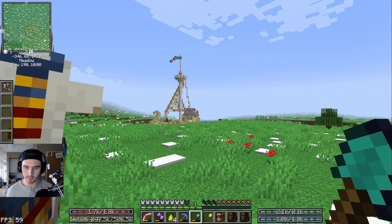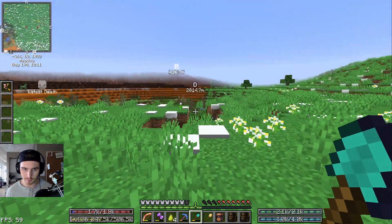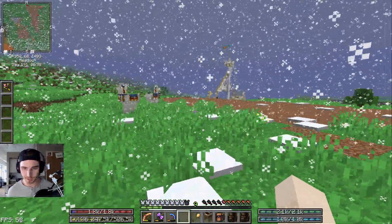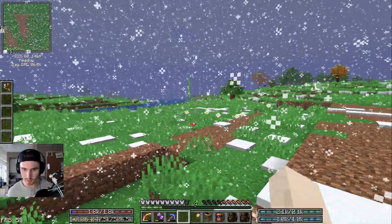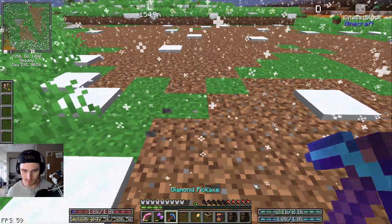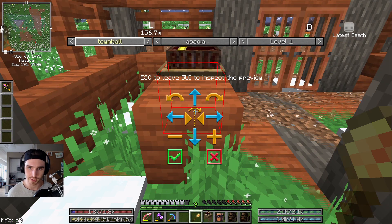Now that we've got our supply ship, we've got the town hall and the build tool. We are going to place it down here, but before I do that I'm actually going to get rid of a large square of dirt just so that it's on more flat ground. We've flattened out this large area. We're going to use the build tool, and when we go into the build tool we can select what we want to build. We only have two options right now: the town hall or decorations.